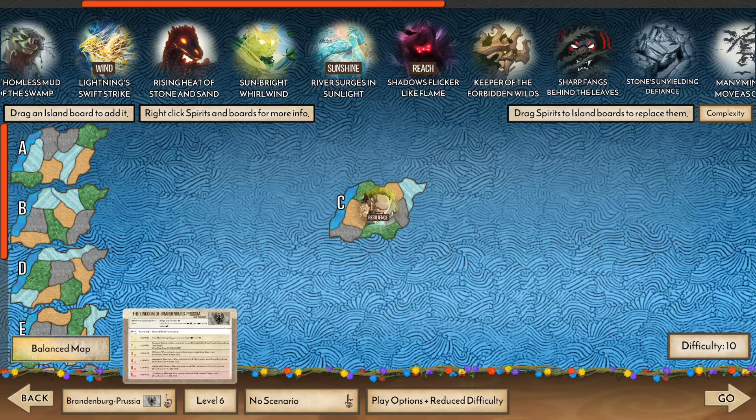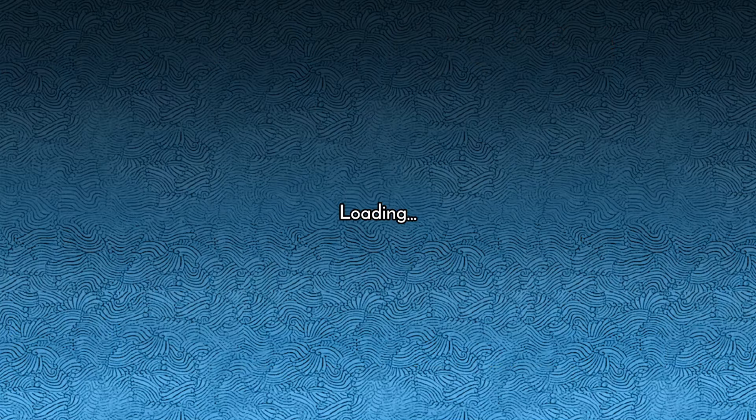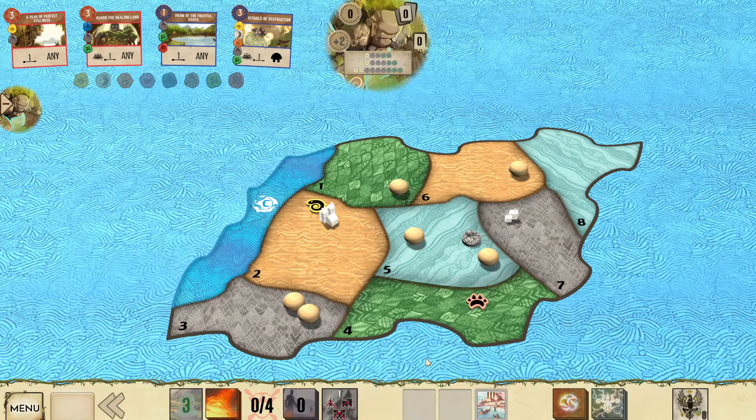Welcome back to another Spirit Island video. I'm going to be playing another Resilience Earth game into Prussia 6. This is a matchup that I believe is one of the worst in the entire game, but I'm gonna hope I get lucky and draft some powerful majors.